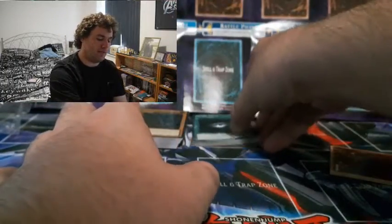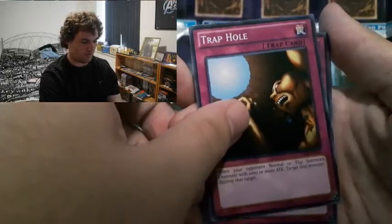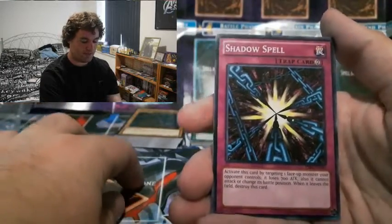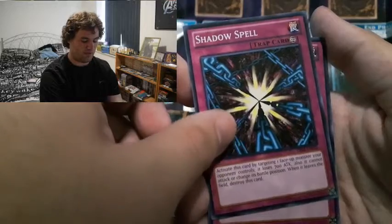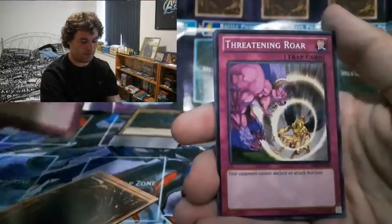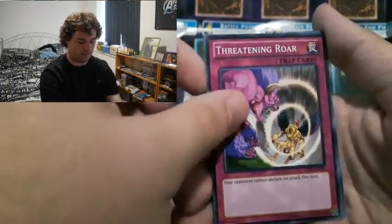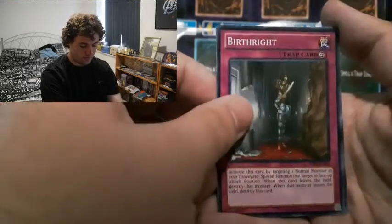For trap cards we've got Trap Hole - especially good when dealing with a lot of normal summons. Sakuretsu Armor - yes, if you want to destroy one monster and Kaiba never used Mirror Force, so this is a good substitute. Shadow Spell - classic Kaiba. Spellbinding Circle is similar but never had the attack point reduction. Widespread Ruin - pretty good especially when you want to deal damage to your opponent at the same time. Threatening Roar is a good card to have if you don't want to lose monsters on the field, since it stops any attack that turn.